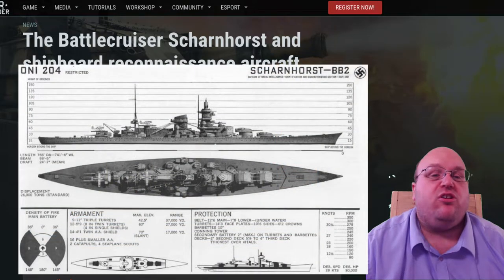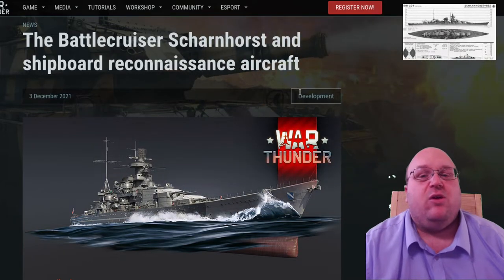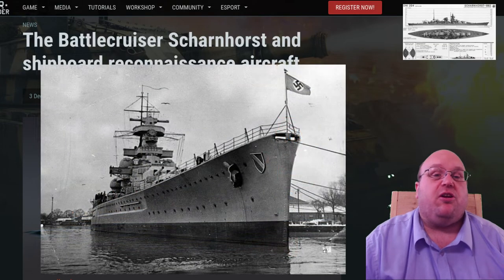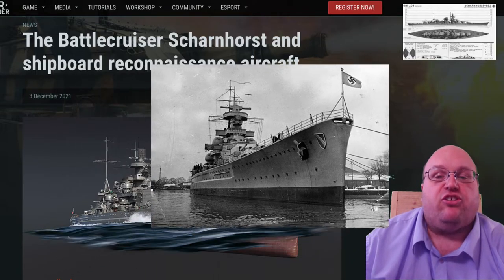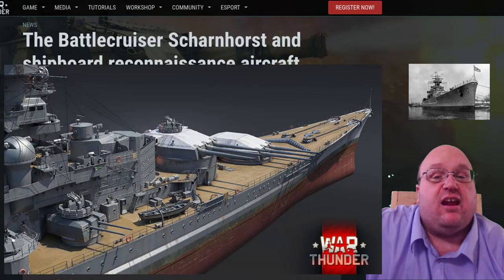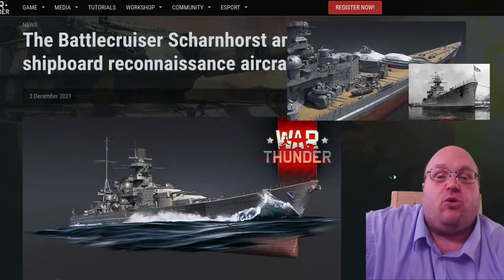It was armed with 280mm main guns, with the plan to later upgrade to six 15-inch guns that never actually took place. She was laid down in July 1935, launched in October 1936, and commissioned in January 1939. Her first operation resulted in the sinking of the British armed merchant cruiser Rawalpindi. In June 1940, Scharnhorst and Gneisenau sank the British aircraft carrier HMS Glorious and two escorting destroyers.